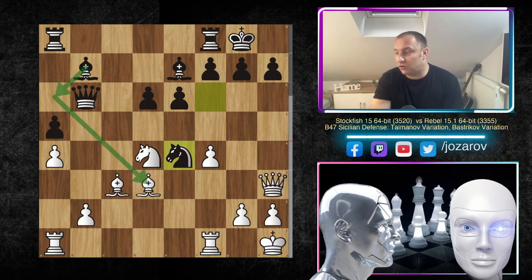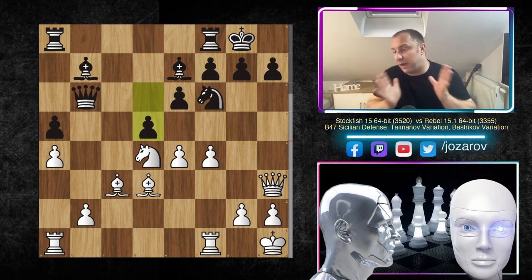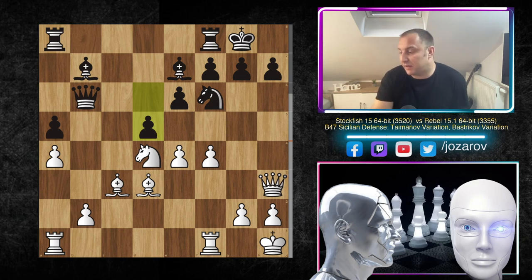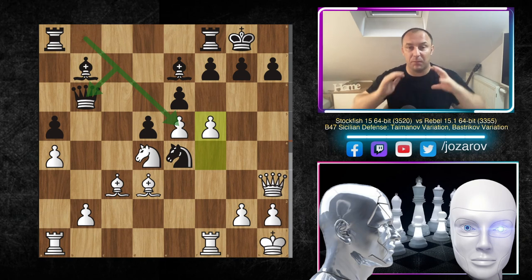Instead, Rebel tried d5 — which made some sense as a positional break — but it's again not working because Stockfish played e5 again with the same goal. Rebel cemented the knight on e4, but now comes the stunner: the queen left the diagonal — which was the point I mentioned earlier — and when the queen leaves, the f5 breakthrough becomes really possible. From this point on Stockfish is playing some monstrous moves.